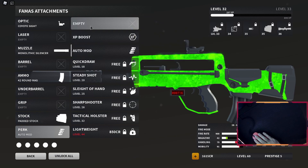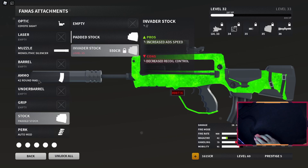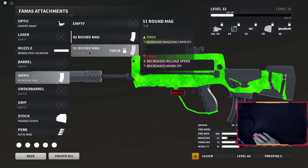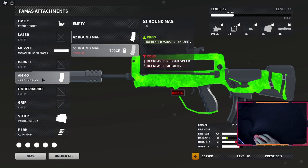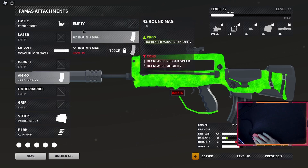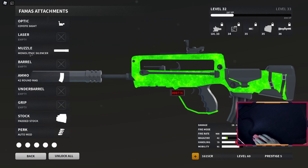I'm not sure yet — there's still a lot of exploring to do with these attachments, and I might put out a guide once we figure out the best setup. I like the padded stock a lot for recoil control. I'm not sure if the 51-round mag has even more decrease in reload speed and mobility — if so I might stick with the 42. It might also be an option to remove an attachment and go with the marksman barrel, or add the mono sound surfer for added range.